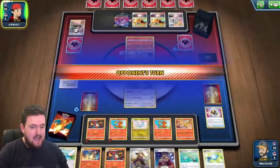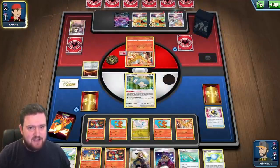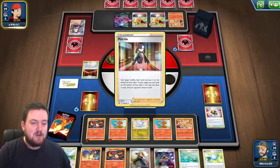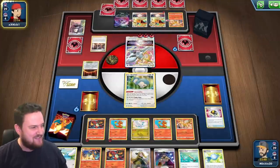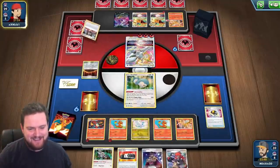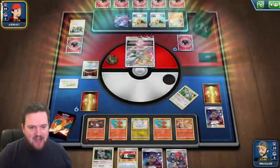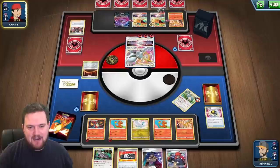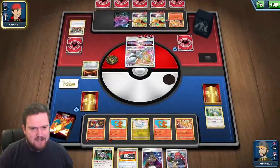This hand is looking pretty good. If they take a knockout, which they probably will now with their extra fire attachment, we have access to Leon, Cynthia, and Charizard. We're going to be Marnied again so we'll just get another four or five cards. We have a Leon in our hand anyway and we've also managed to draw into our Oranguru — so this is really good for us. It means we can guarantee whatever supporter we want, and I think we might actually be able to use Raihan this turn. I think we can actually get the knockout here.